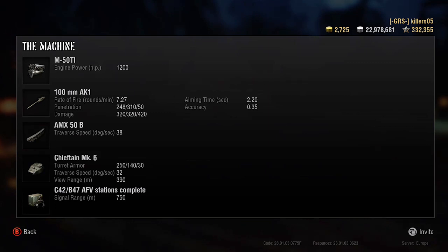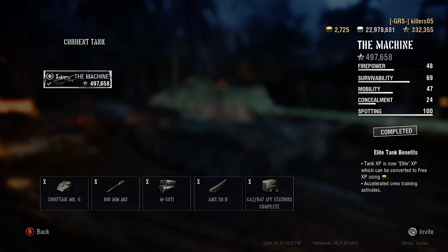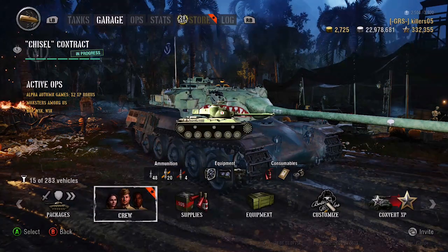All on the AMX 50B hull — 38 degrees on the traverse, so this thing swings around and is mobile. The Chieftain turret has 250mm frontal armor, which is pretty good. The only weak spot is probably that little cupola up top, which is not the easiest to hit especially at a distance, but it can be penned, so you're not impenetrable even when hull-down. The Chieftain turret also comes with a 390-meter view range, which is absolutely fantastic. 32-degree turret traverse as well — livable — and a 750-meter signal range.